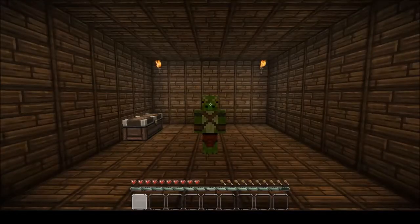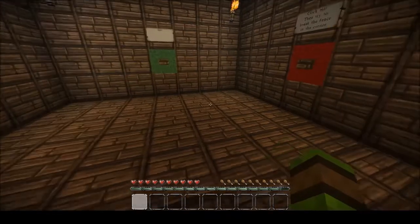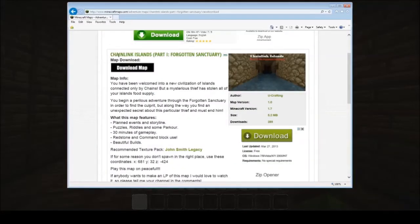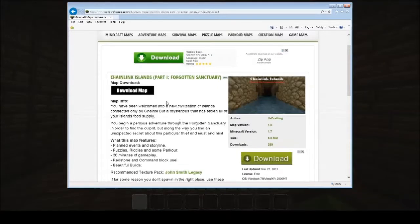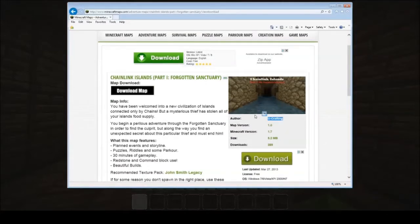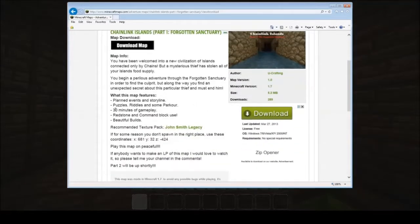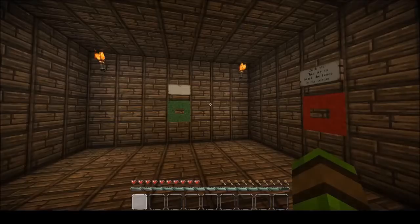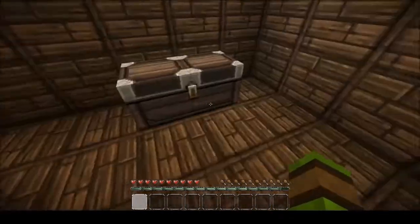Hello and welcome to my first ever playthrough of an adventure map. This particular adventure map is called Chainlink Islands Part 1 Forgotten Sanctuary. I downloaded this off minecraft.com, it's made by uCrafting, it's supposed to be about 30 minutes long, but obviously I'll break down the segments. The texture pack is John Smith's, and I need to play this on peaceful and on adventure mode, so hopefully that's all the information we need so we can get going.